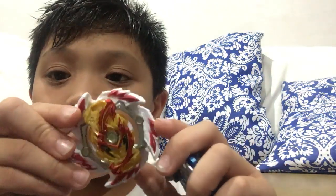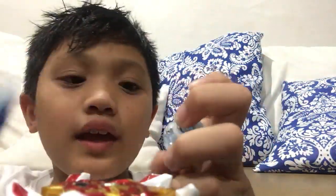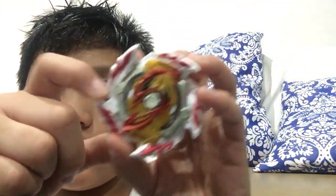So up to the last two. We have Erase Spriggan — right there — Sting Jolt. This is a really powerful combo since it's Attack, and Erase's thing is really hard hitting.